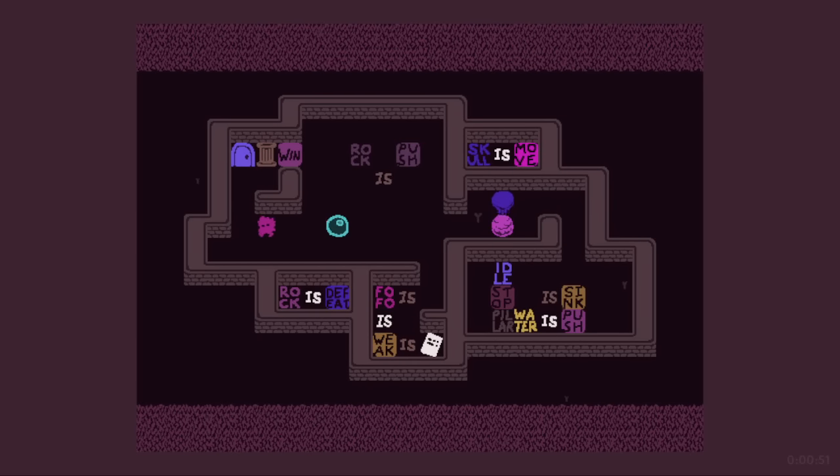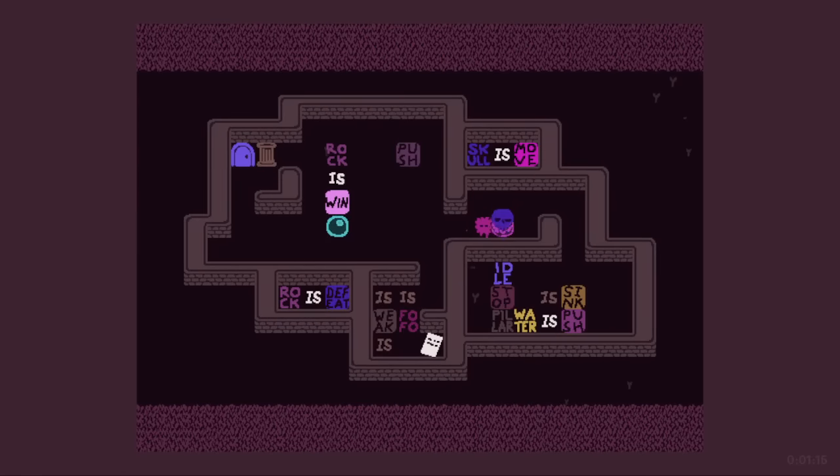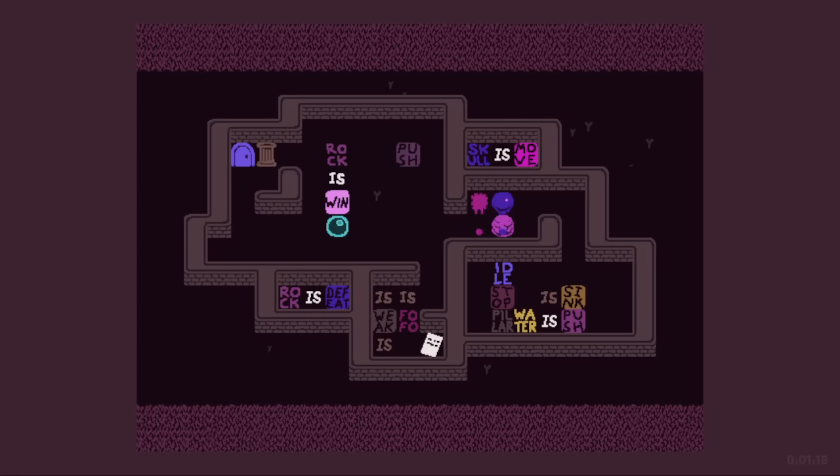Pillar — we are still weak, so we die on the pillar, but we want to get that win out of there. Wait, can I just get rid of the weak? Yeah, I can just rearrange the weak. Do we have a turn where we just win — oh, rock is still defeat though.